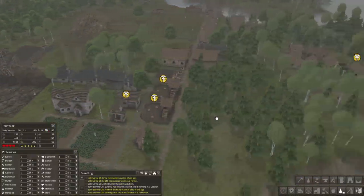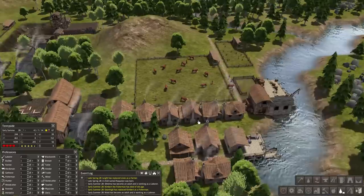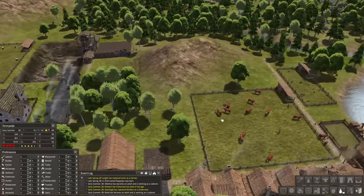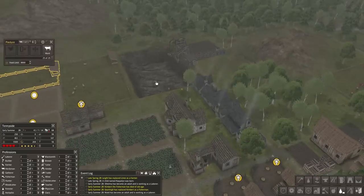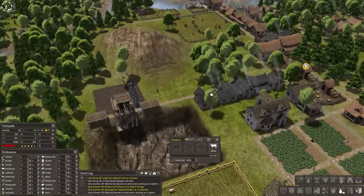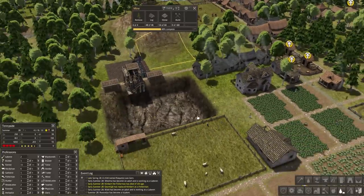Kimbert the fisherman has died and Gearlay has replaced Kimbert as a fisherman. Wald is becoming an adult — that's the whole little process right there. You want that to keep happening. Our cattle are up to 15 out of 15, chickens 16 out of 16, and chickens up here at 25 out of 25.